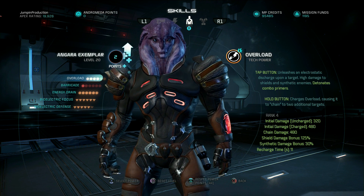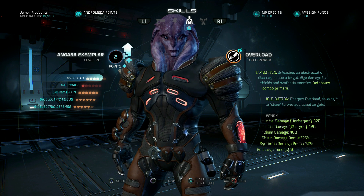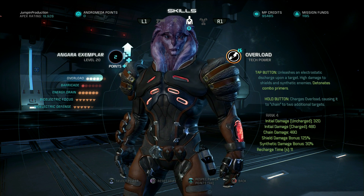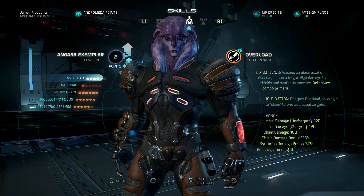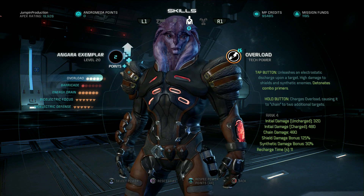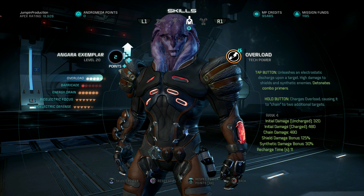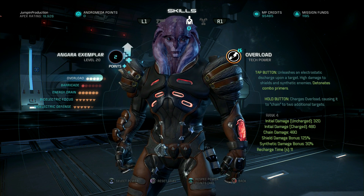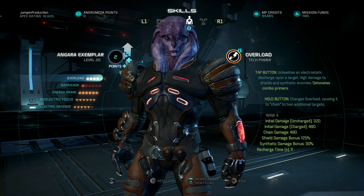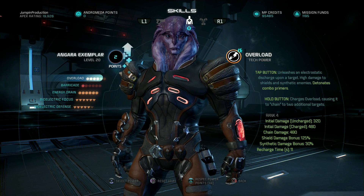You could maybe mess around with Barricade, but in my personal opinion I never use it. If you have a maxed out card, I'd leave Barricade at one and max everything else. If you have a low card, the most important thing is to get some points in Overload, get Energy Drain to at least evolution 5 — that's where Energy Drain can set up and detonate an explosion, which is really important. The unique training ability you definitely want to get to rank 6, that's crucial.